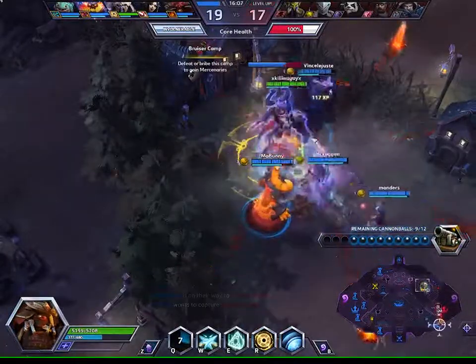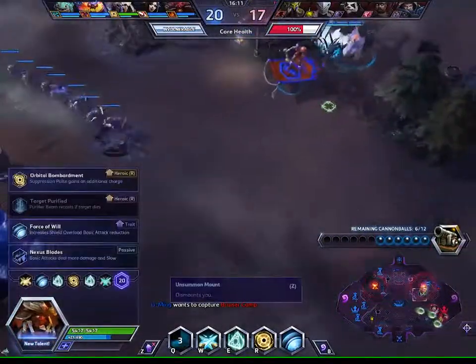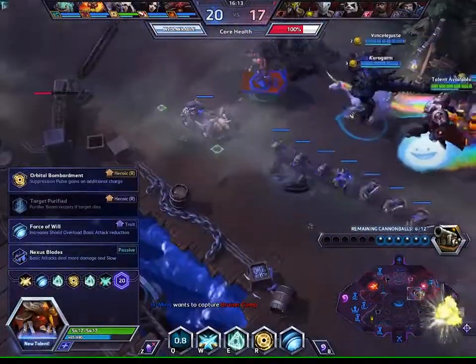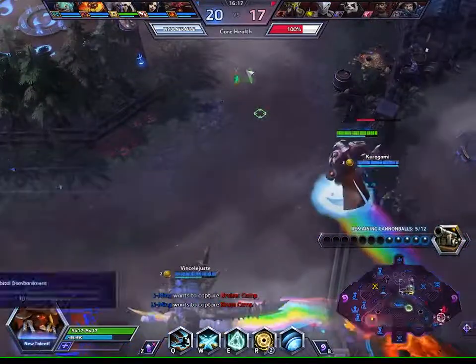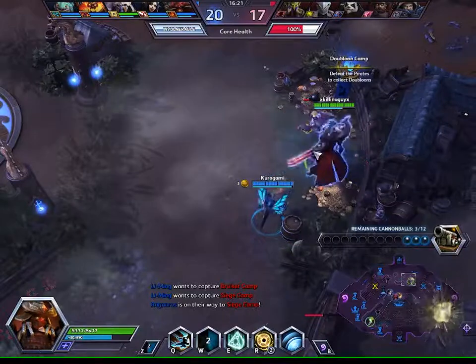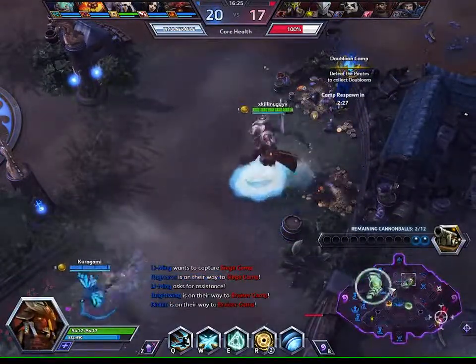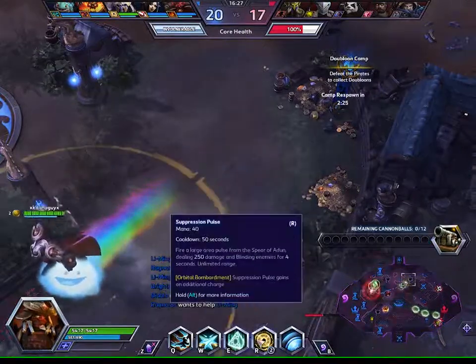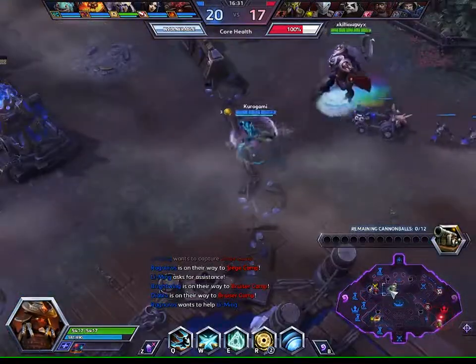It's good for practicing your macro — meaning how well you manage the waves and XP. We can win without taking a fight, don't have to risk anything. I'm going to go for a second Blind charge, which will help us shut down Zul'jin and Tychus. Plus it's only a 50-second cooldown so I should be able to call a blind whenever I want.